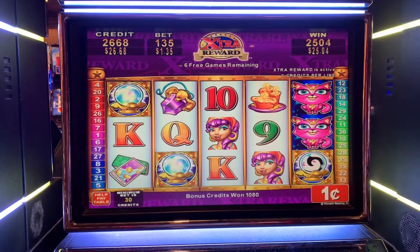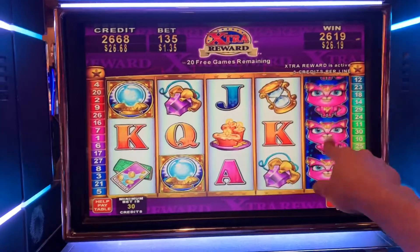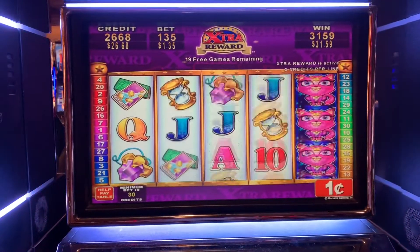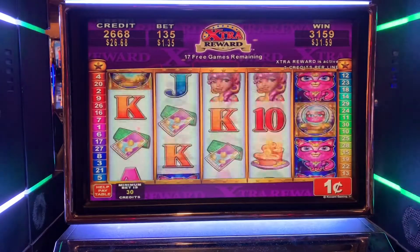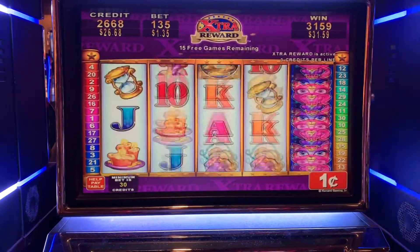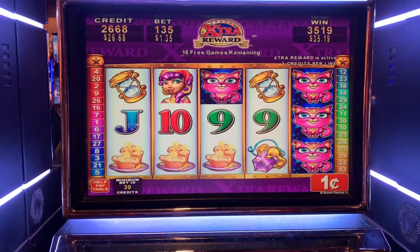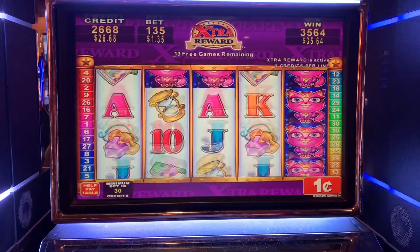We need a big win — oh, re-trigger again! There is a scatter there for two. Would've been nice to re-trigger back to back. Come on, get lots of cats — here kitty kitty kitty. Just a brilliant disguise — that's an awesome song from Bruce Springsteen. A jack down here would have made it all the way across. $35 so far — starting to get close to the goal.